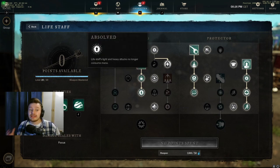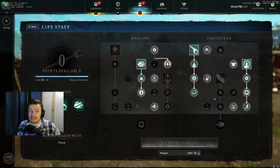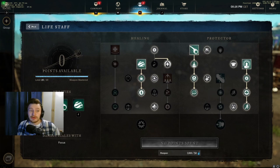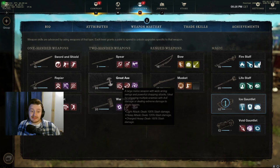You want Absolved for no mana cost on light and heavy attacks, and Blissful Touch so you can heal with light attacks as well. With all your cooldown reductions and the passive that reduces Life Staff abilities by 5% when you hit a light attack, this becomes a really solid combo. I usually pair this with either the War Hammer or the Great Axe.